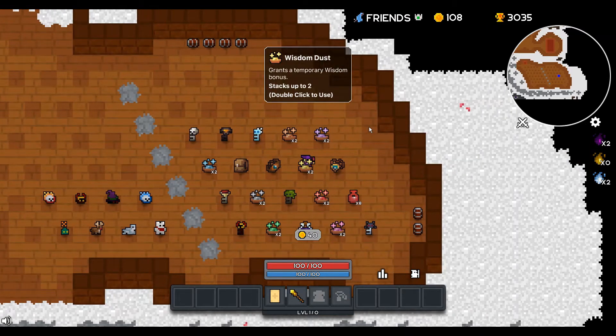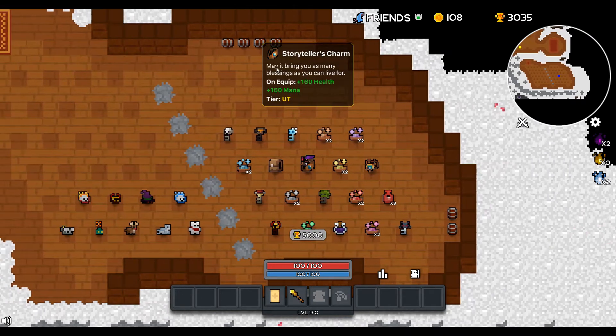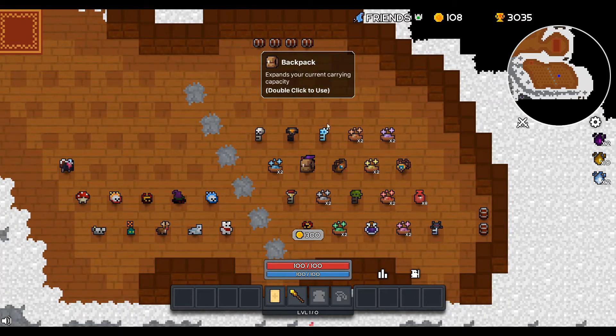And here's the weaker version of it — it's 160 health, 160 mana, and no revival. And then this is a backpack, which will expand your slots to double what you normally have, so you'll have 16 instead of just the normal 8.